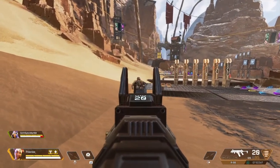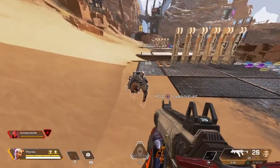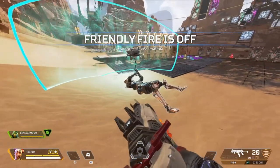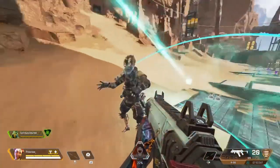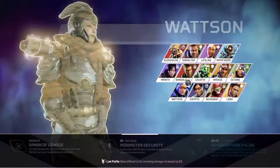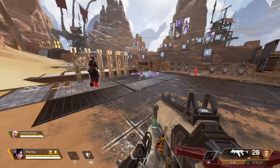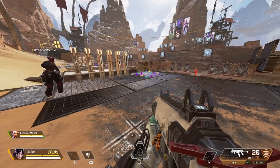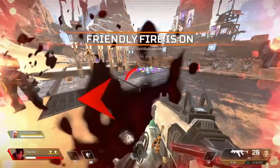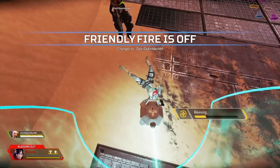I just want you guys to see the animation and the whole thing about Lifeline. You just go onto your player and hold the button for the revive, and the revive happens by itself — the shield and everything is there. If you have a gold backpack, the ultimate revive will get the player like 2 shields and like 75% health.